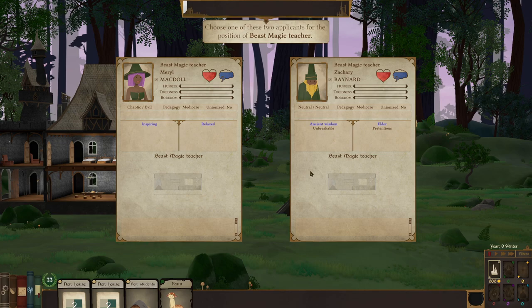So who's gonna be our teacher? We got Merrill McDoll or Zachary Baynard. They all have lots of stats. She's chaotic evil, he's neutral. Chaotic kids will learn better under a chaotic teacher. Pedagogy is how well they teach — you want something good for that. She's inspiring, which means students in her class have a small chance of losing a negative trait, but she's also relaxed, which means kids move slow. He has ancient wisdom — means students learn faster around him. Also unbreakable, which matters because trolls and things may attack us. I think this guy's kind of cool — his name's Zachary Baynard. I like it.